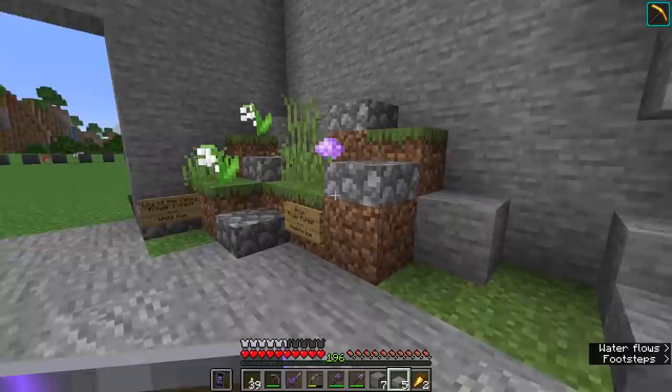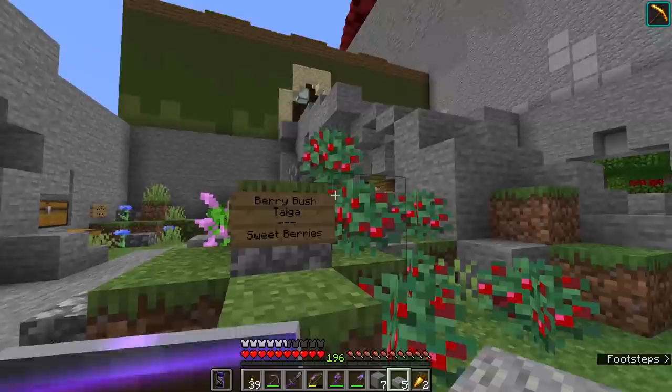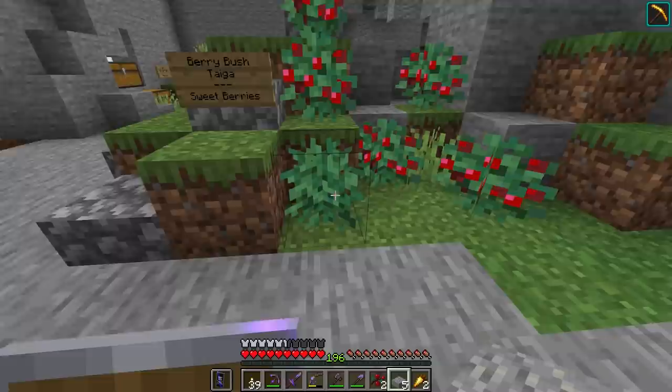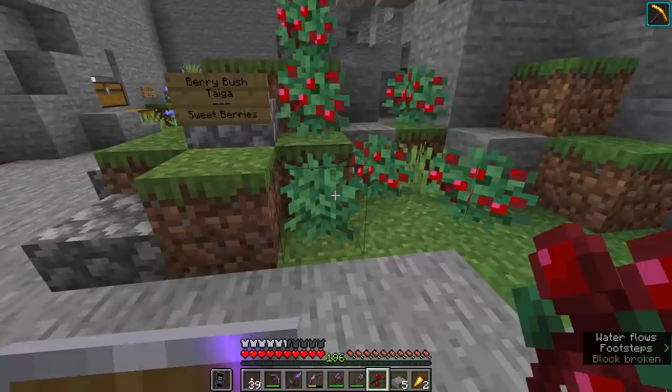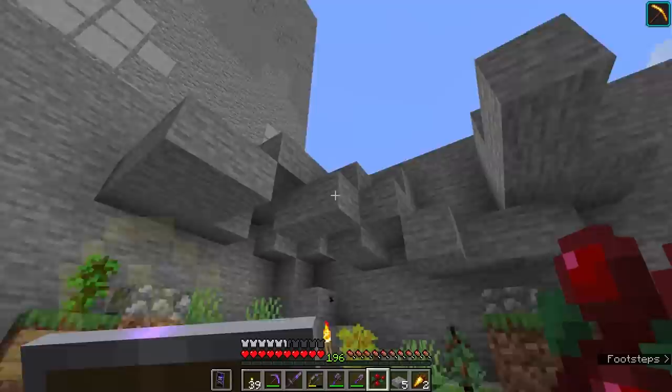All of the tall flowers are around this kind of central section here, and I decided that I'd try and do a kind of rockery vibe with this as well, which is why the cobblestone slabs are in here just to kind of break up these patches of grass and dirt here and there. So we have the rose bush there, the peony, the sunflower, the lilac. Over in this corner we have the two flower forest unique flowers which are the allium and the lily of the valley. Over on the opposite side here we have the swamp unique flower — that blue orchid — and the taiga bush here for sweet berries.